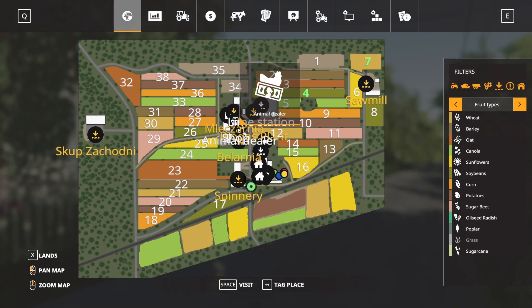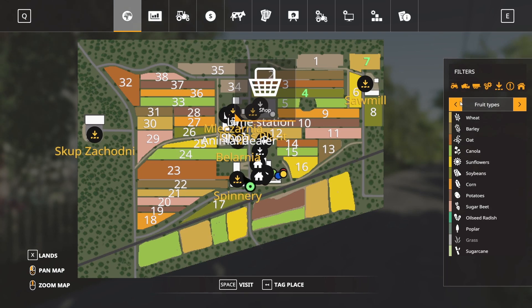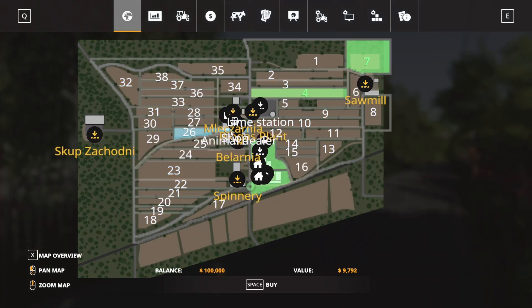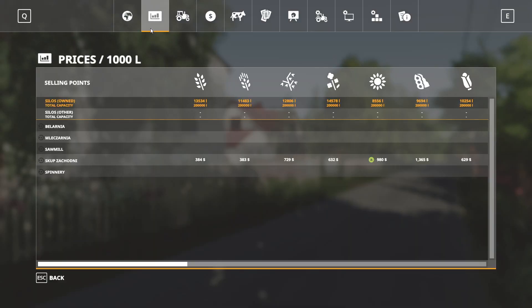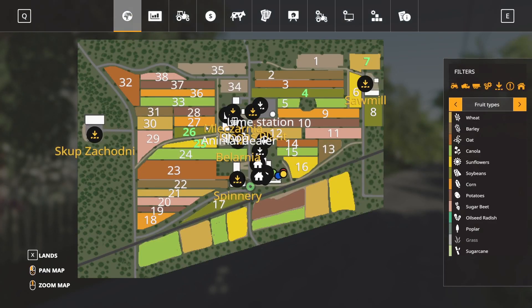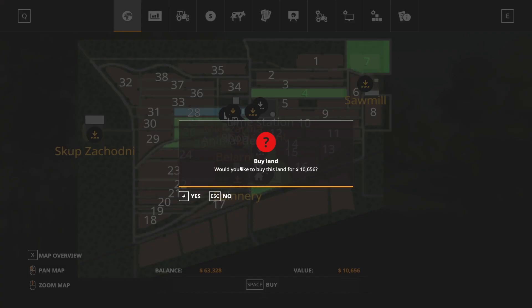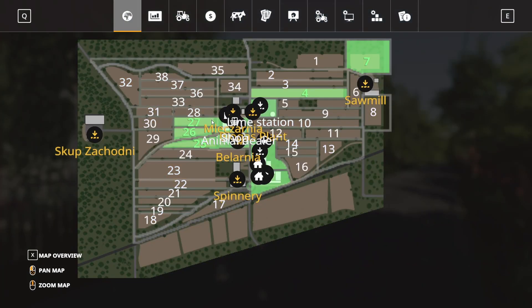The biogas plant is in there somewhere — let's try to find it. We'll buy field 26 — nope. Buy field 25 — nope. Buy field 27 — nope. Buy field 28 — wait, that kind of looks like a biogas plant. There it is! So the biogas plant is right there — it's only $7,400 to buy.